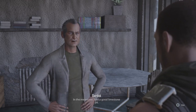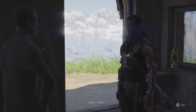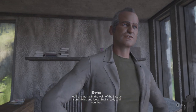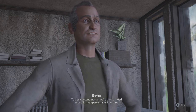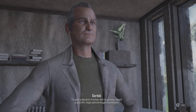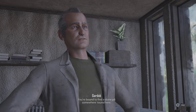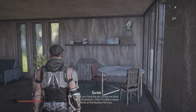In the meantime, find a good limestone pit. Lime what? Well, the mortar in the walls of the Bastion is crumbling and loose, but I already told you that. To get a decent mortar, we're gonna need a specific high percentage limestone. You're bound to find a stone pit somewhere around here. When you find the pit, bring me back some limestone. Then I'll take a closer look at the Bastion for you.